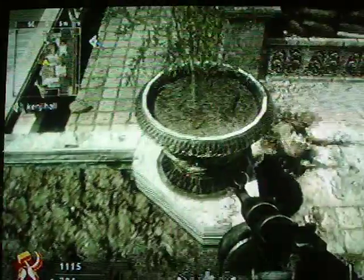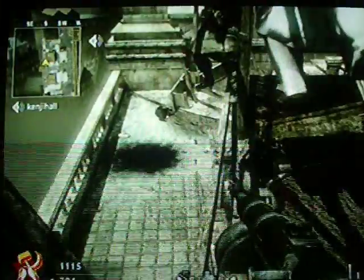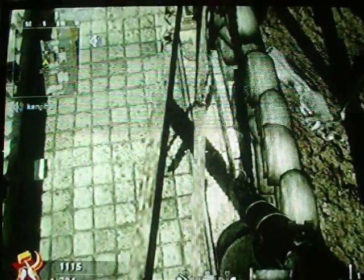And then you'll jump up to that over here, jump up to this. And then you're gonna jump to this pot, and then jump to this pot. And then what you're gonna do is you're gonna jump to this little corner right here. You'll get to this little corner, and then what you're gonna do is you're gonna slide onto here and you'll get over here. So this was this glitch, guys.